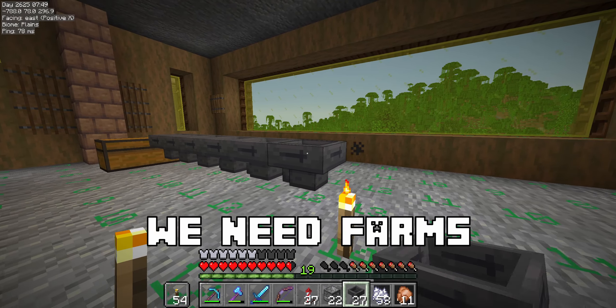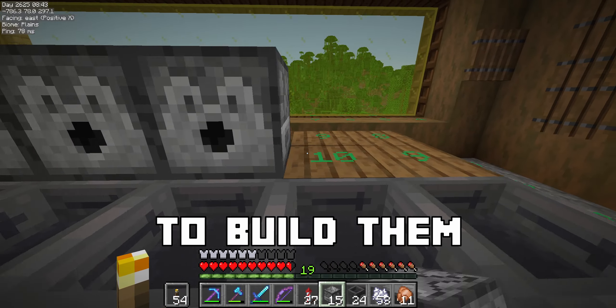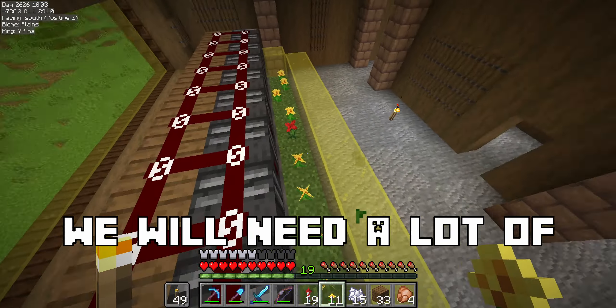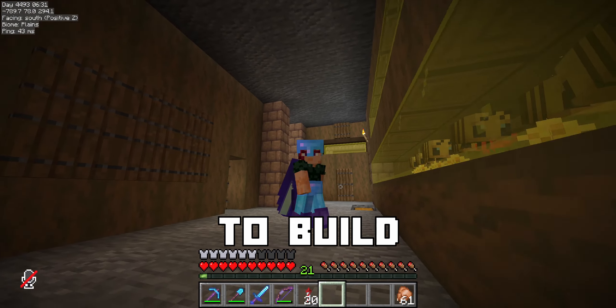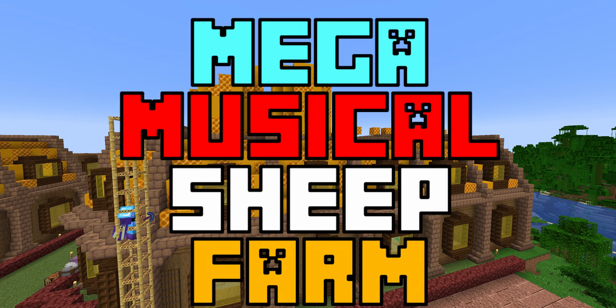For these mega bases, we need farms that give us the materials we need to build them. Honeycomb is a material we will need a lot of. So I built this honeycomb farm, which will get us all the honeycomb we need to build our mega musical sheep farm.